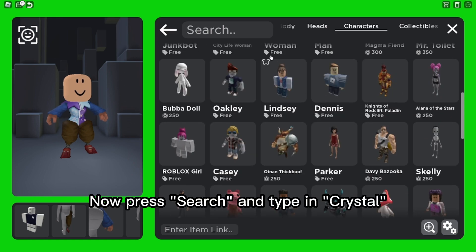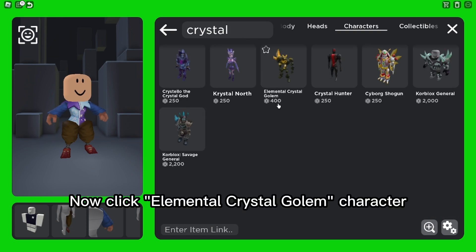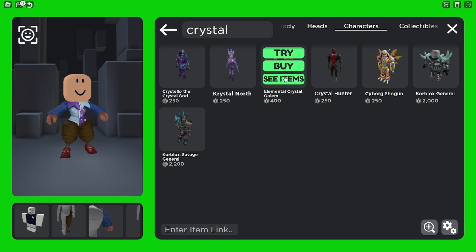Now press search and type in 'crystal'. Click the Elemental Crystal Golem character and wear the head.